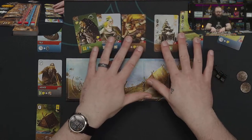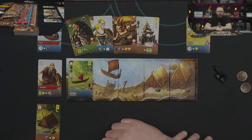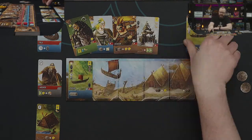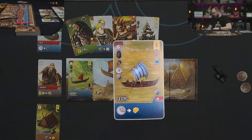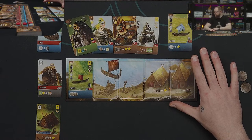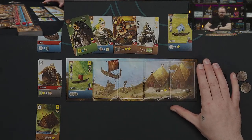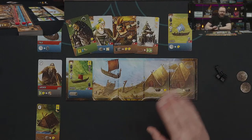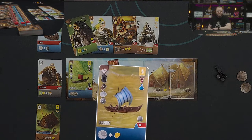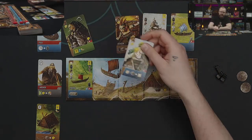We're going to be building ships by placing them here in our dock. In order to build them, we need to get all these resources on the left. For example, this one requires a worker, three wood, a sheep, and two ore. I'm limited on the number of ships I can work on at once to the space I have — at most five ships.